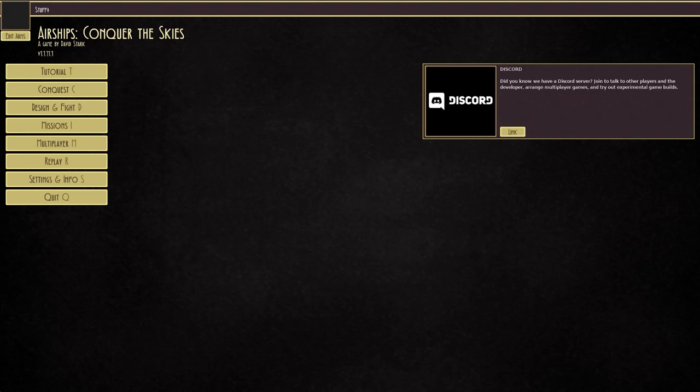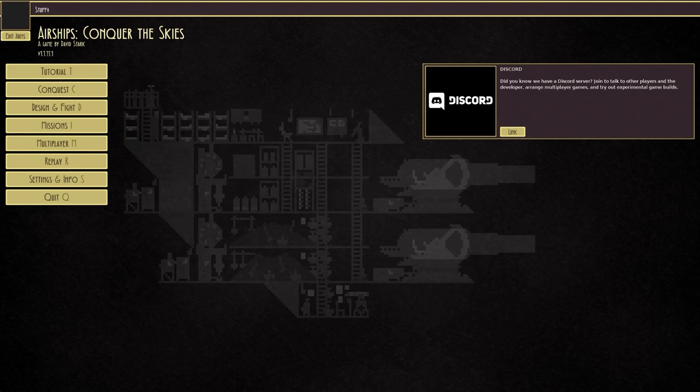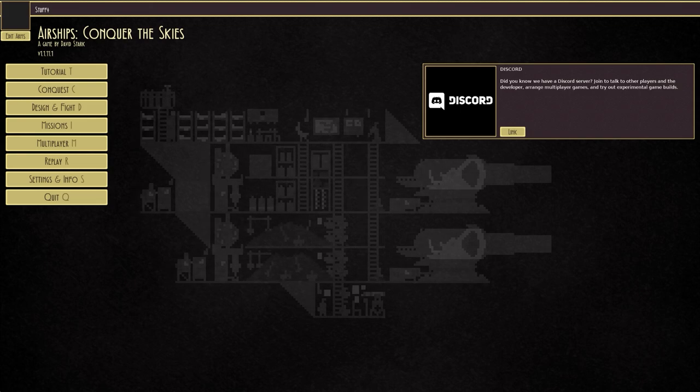Welcome back once again to Airships Conquer the Skies. Today's beverage is a botanically brewed Victorian lemonade. Very potent indeed — it's a very strong beverage.